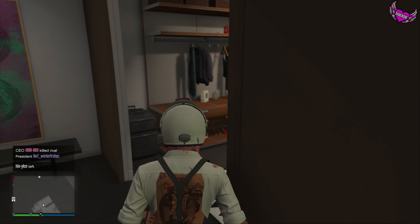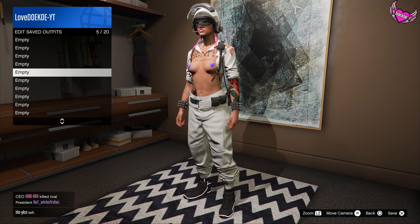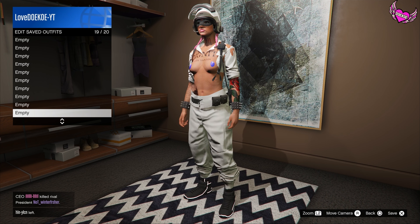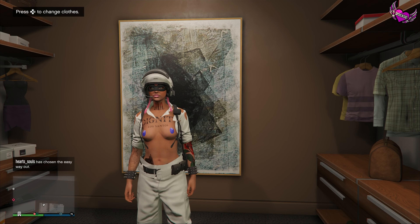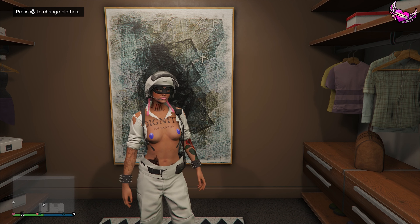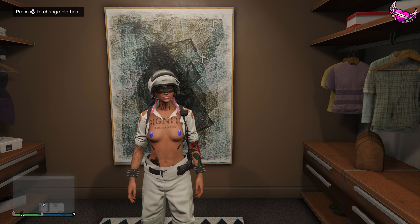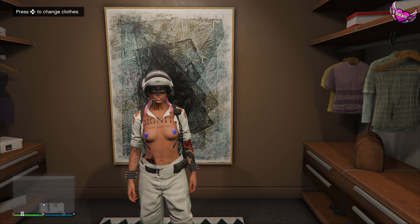The first thing you wanna do is start on your female character and make your way over to the outfit section. Make sure that every slot is deleted — that's why it's easier to make multiple outfits all at once so you can refresh your wardrobe. Once your outfits are deleted, go to story mode. Just to make it clear, this glitch works for next gen and old gen and on every platform.